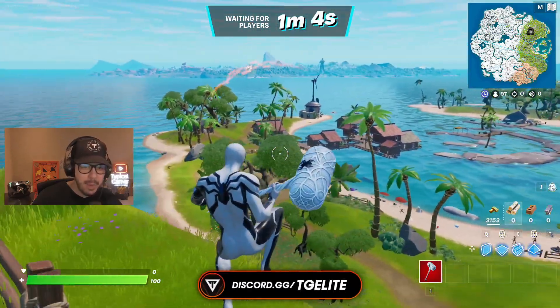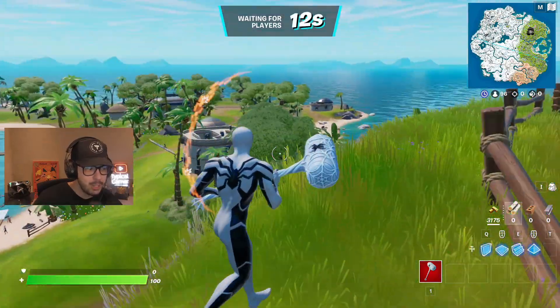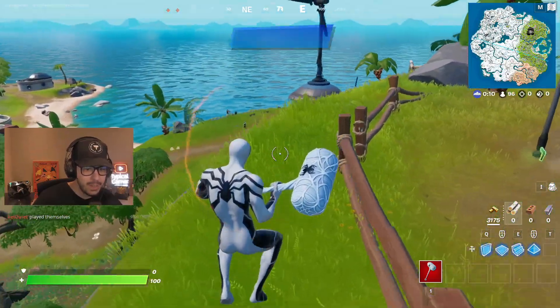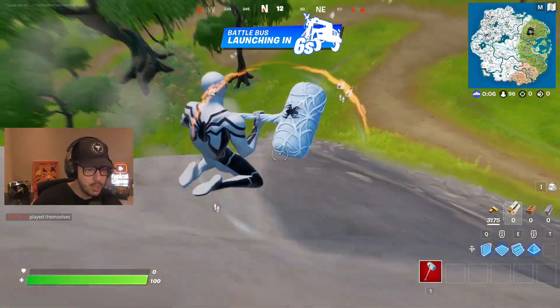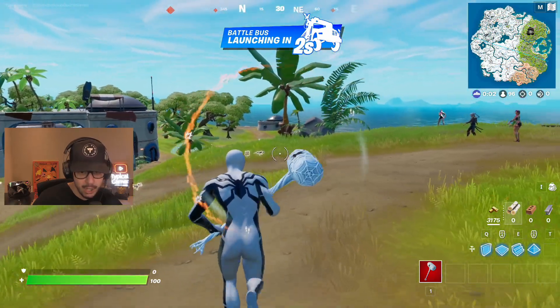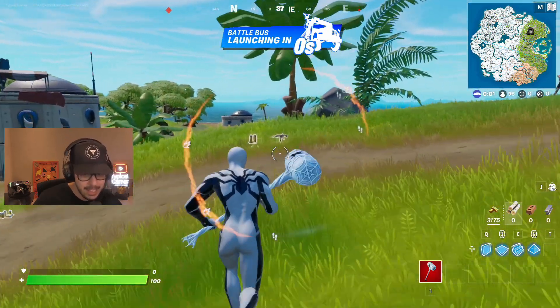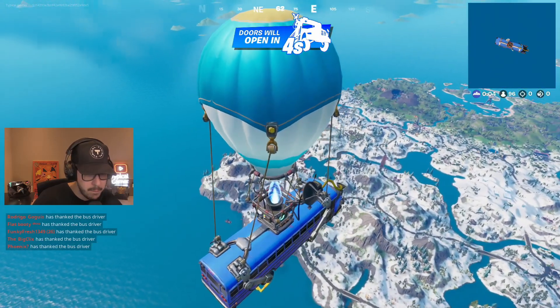I'm gonna show you guys where to get some of the most overpowered loot in Chapter Three. Now if you played in Chapter Two you'll probably know of this spot, but it went away in Chapter Two. It is back in Chapter Three though, so very exciting stuff. We're gonna go look for it, I'll show you what's on it. You can visually see it down there - it is a boat.